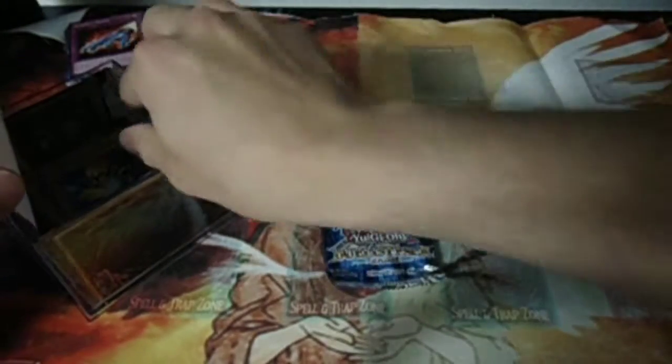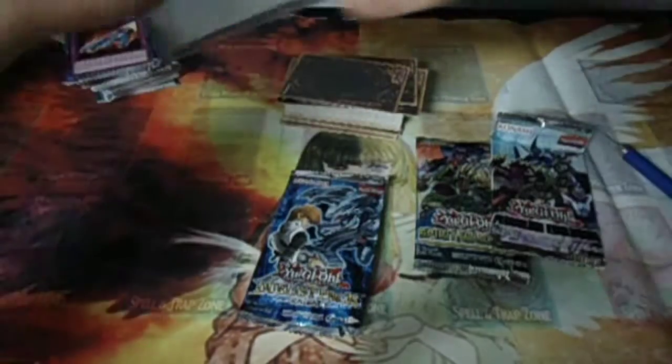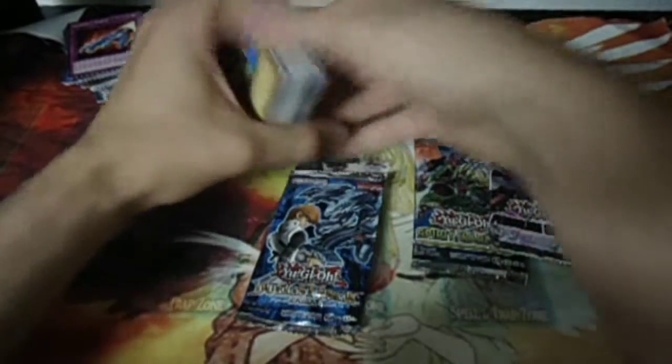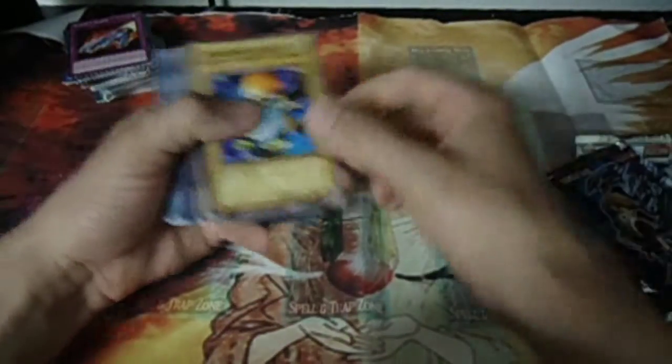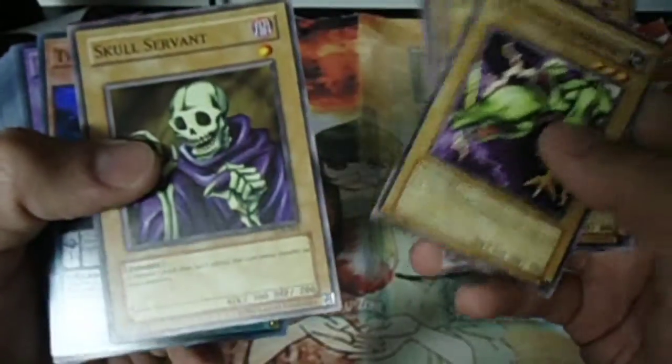Let's see what we've got in this second one. We've got Duelist Pack Kaiba again, along with Spirit Warriors and Pendulum Evolution. For the vintage cards, we got Fiend Reflection No. 2, Witty Phantom, Drooling Lizard, Two-Mouth Dark Ruler, and Skull Servant.